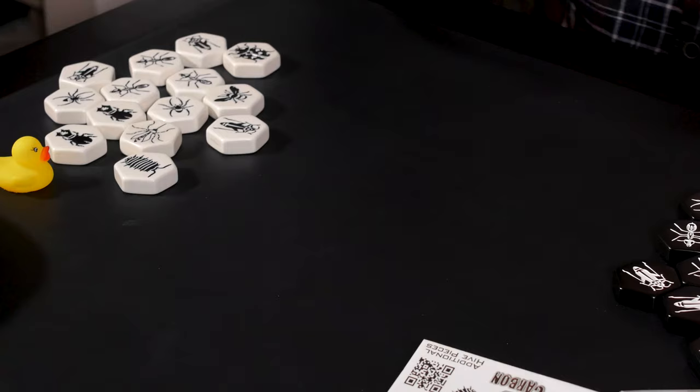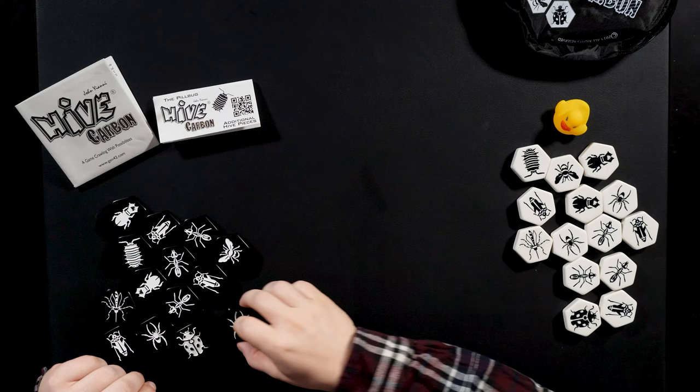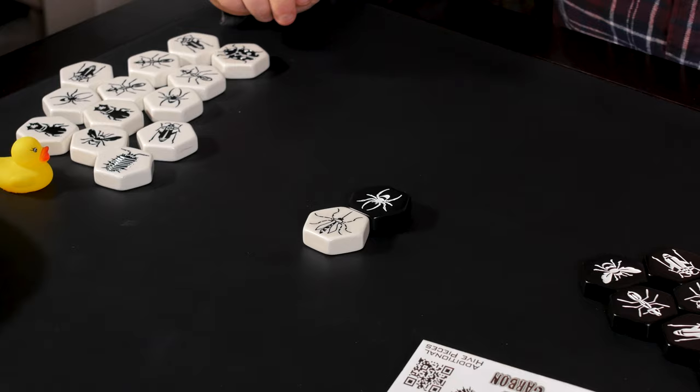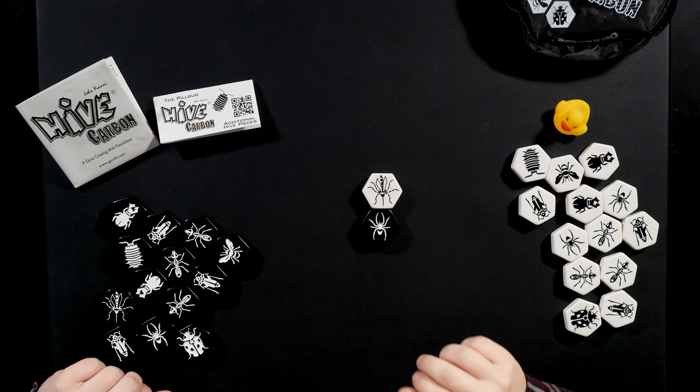Each player will take their colored tiles, whether you're the black player or the white player. Beginning a game of Hive is incredibly simple. You'll take one of your tiles and place it down, your opponent will do the same, they'll connect in the middle, and this will begin what is called the hive. From this point on, the hive can only ever be moved or added to — it can never be broken. You'll go back and forth, each getting one action per turn. That action can be spent by placing a new tile.